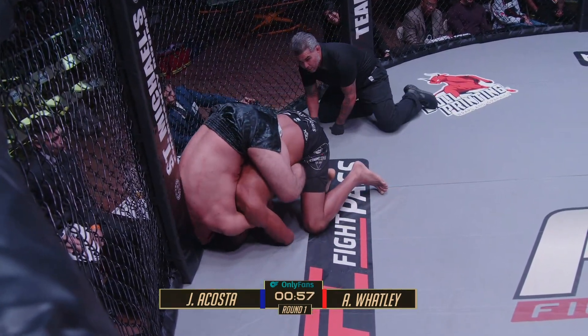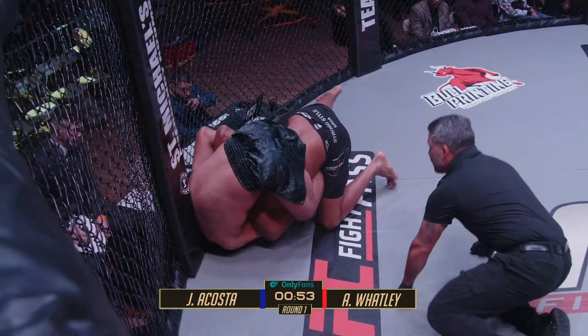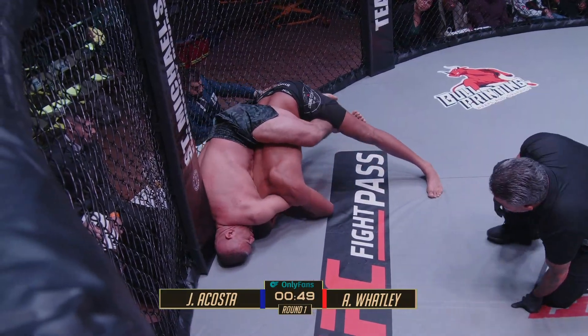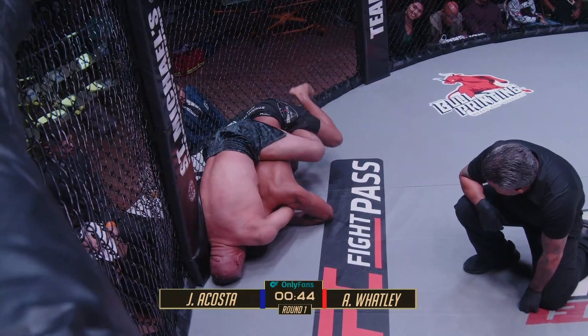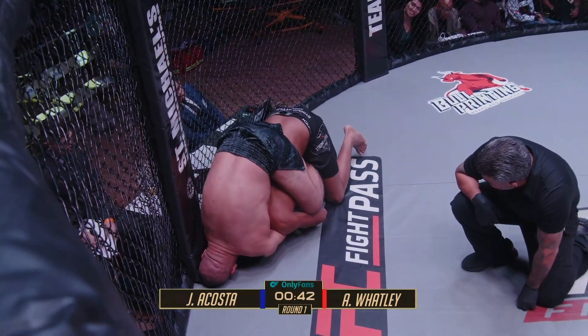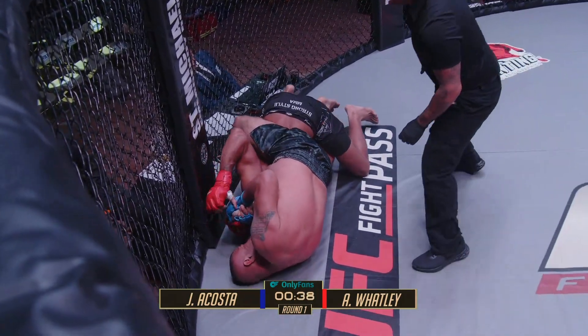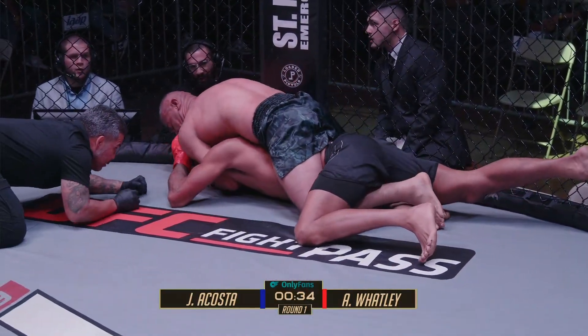Under a minute now left. Still got time to work with — see if he can get the job done here. Watley's got to hand fight super diligently. Jammed up against the cage a little bit, making it difficult to hand fight and get the necessary movement. Looks like Acosta going palm to palm here, looking for the finish. That's under — it's a figure four. I think we're going to see a tap here.